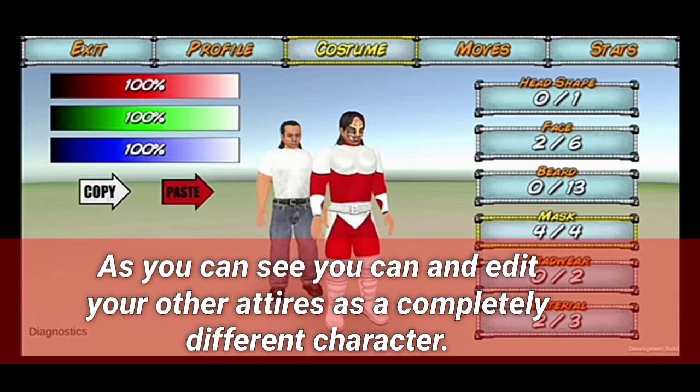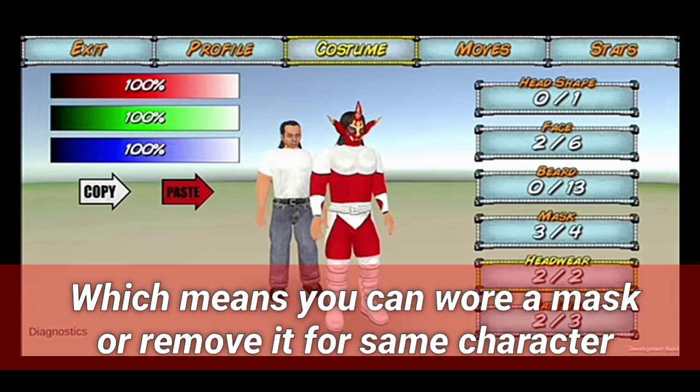Number 6: you can now remove the mask from your character. We're all aware that whenever you want to edit your character in WR3D, you can't fully edit your mask — you can wear it, but you have to apply it in both the casual and referee attire. In this game you can change it entirely, which looks really cool as you can see.